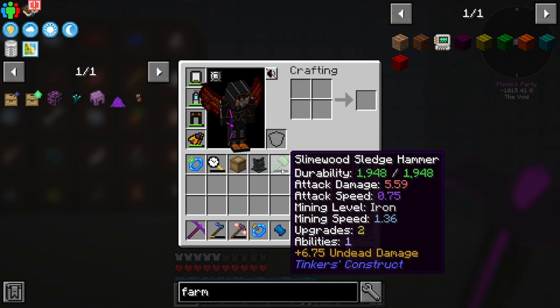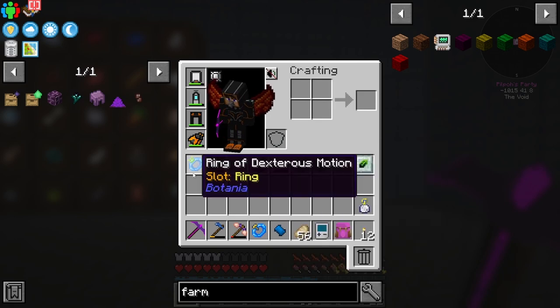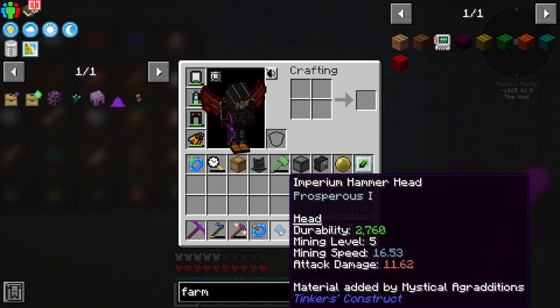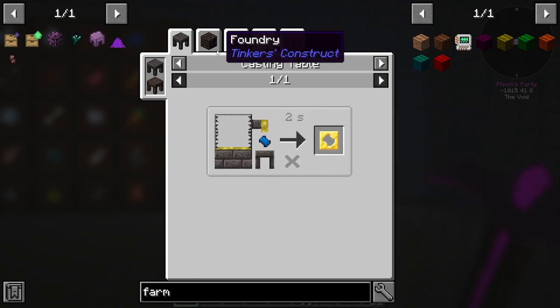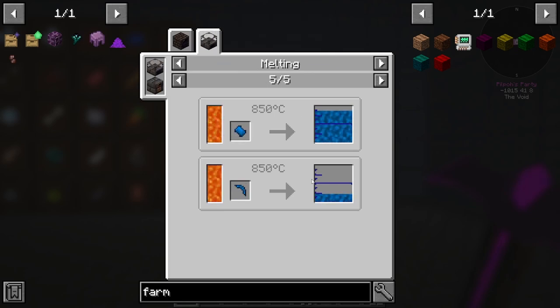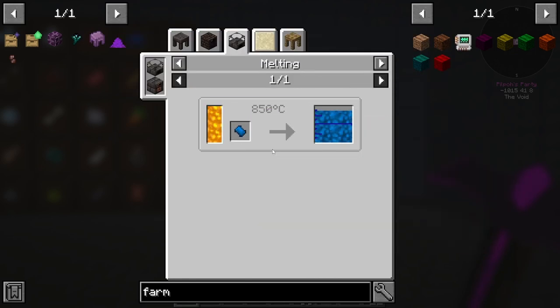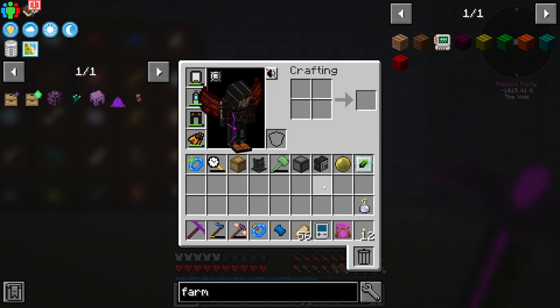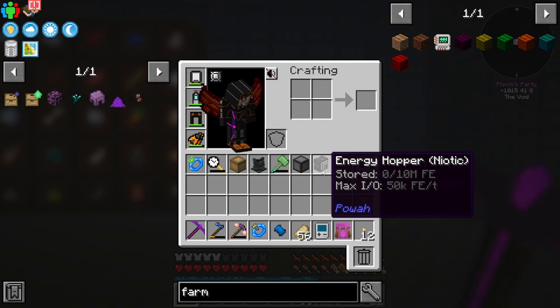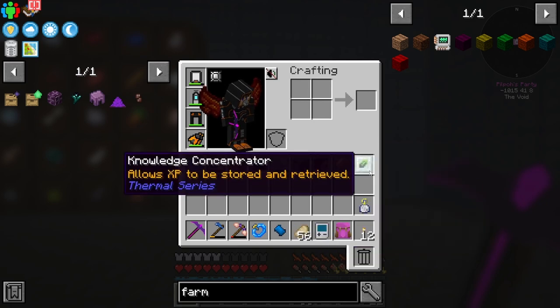We've got a sledgehammer. Dexterous motion - got one of those, got one of these mantles already. Imperium hammerhead - that's pretty cool, can I melt this down? I can melt it down but I'm not sure I can get it back. I can make a cool tool out of that maybe. Three times compressed - cool. Energy hopper. Oh cool, niotic - I think that's the diamond tier. Knowledge consent reactor - allows XP to be stored and retrieved.